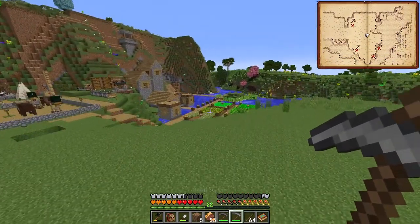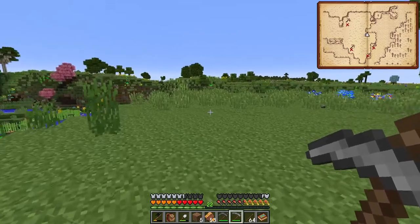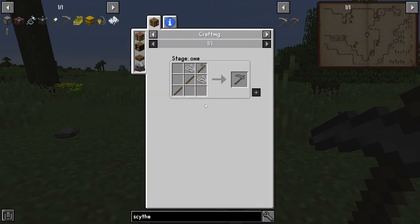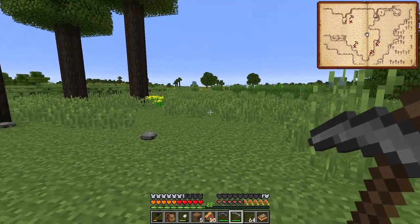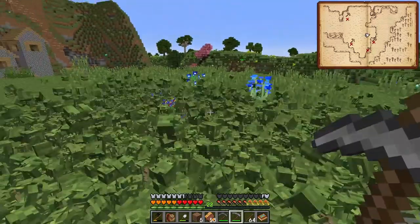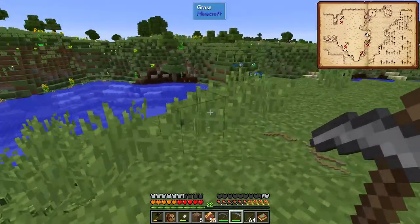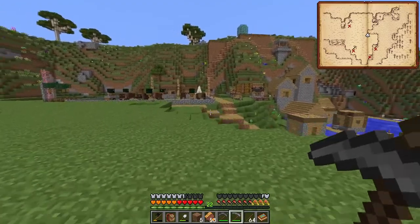Look at my area, how clear it is! If you're done with the grass and you don't want to see it anymore, you build the brush scythe. It's so easy to build - two sticks, two strings, and a hoe. It gives you a brush scythe which tops areas of weeds and flowers. You take that thing, right click - boom! All that stuff is gone. How clear it is, I love it!